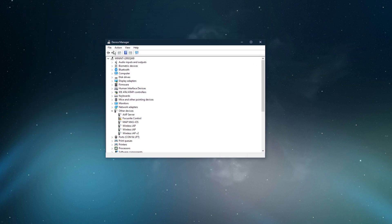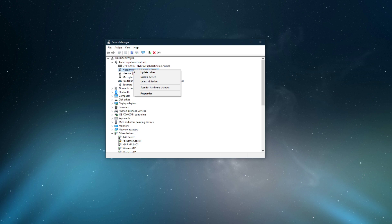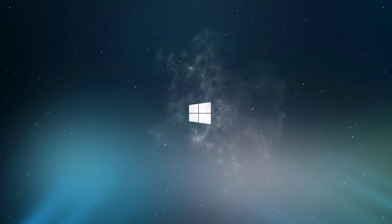On this window, expand audio inputs and outputs. Here, right-click the output sound device you prefer to use, select update driver, and make sure to search automatically for updated driver software. This will take a minute to make sure that your device's driver is up to date.